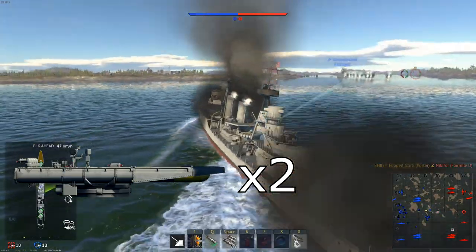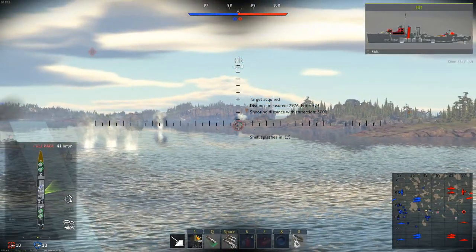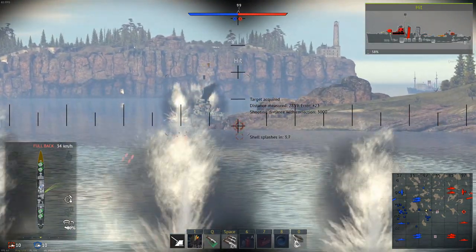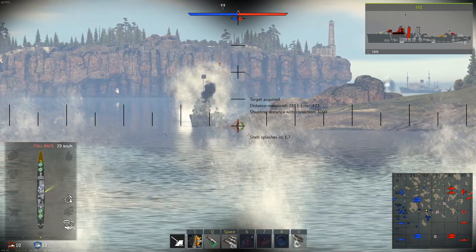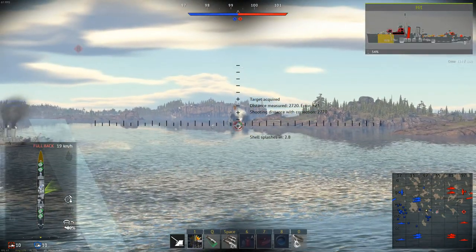The Porter has two torpedo launchers, both of which have four torpedoes, and these also come with one mid-combat reload. These torpedoes are pretty average with a range of 9 kilometers and a speed of 78 kilometers per hour, but can be an effective zoning tool or spam down a choke point to get some easy kills.